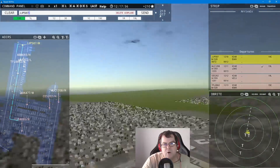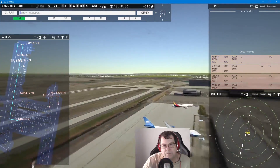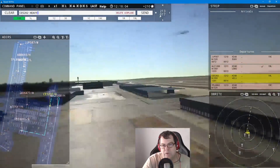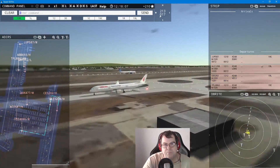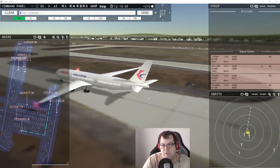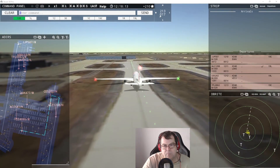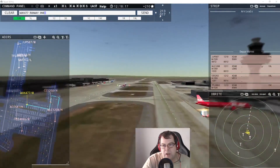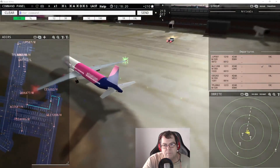Orange Liner 587, runway 19er center, line up and wait. China Eastern 202 heavy, runway 19er left, line up and wait. WISGO 477 requests taxi to runway 19er left — runway 19er left via Juliet. Orange Liner 587 — wind 213 at 17 knots, runway 19er center, cleared for takeoff. Fiji 409 requests taxi — runway 19er left via Juliet. Air Belgium 69er three heavy, continue taxi.